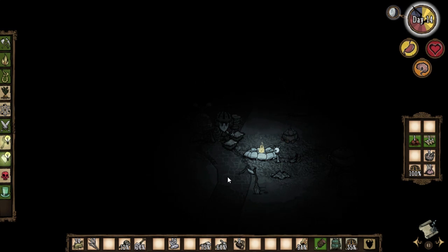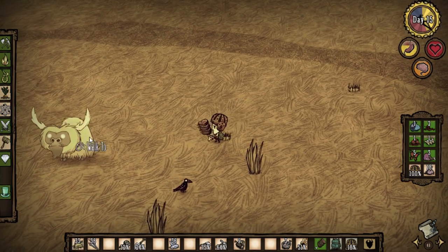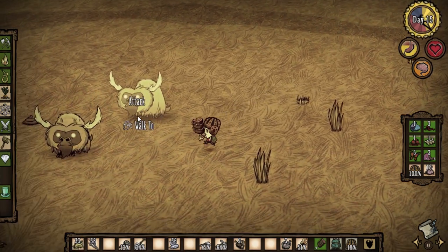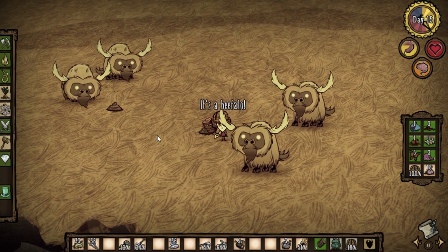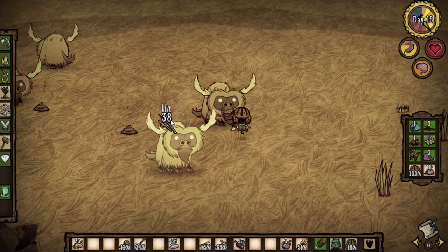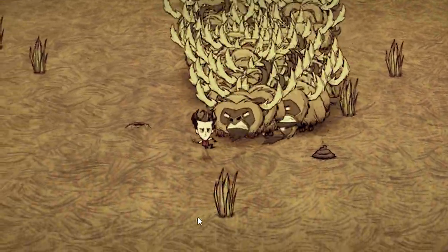We will need to craft the beefalo hat, and to get that we must first kill — you guessed it — beefalo. Not to worry though, as these guys are easy to fight and have the exact same fighting pattern as coal elephants. However, first you must separate one from the herd, otherwise you might find 50 million beefaloes all targeting you.